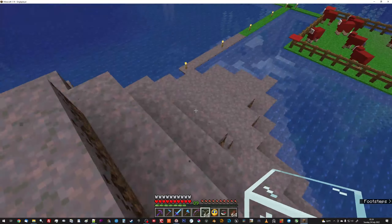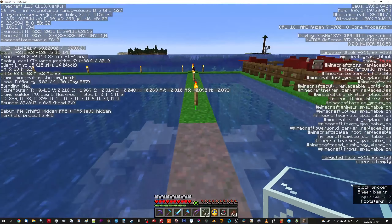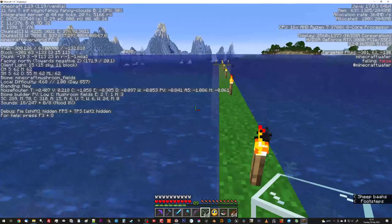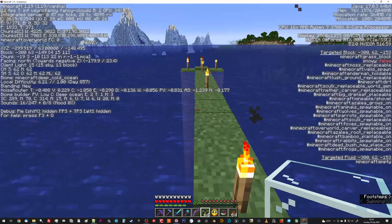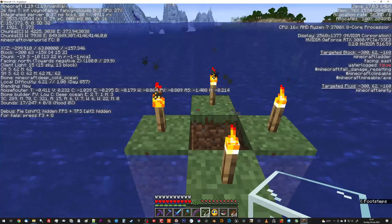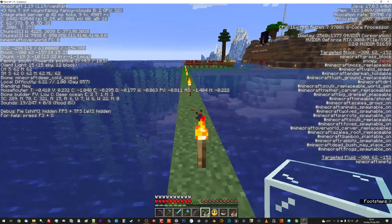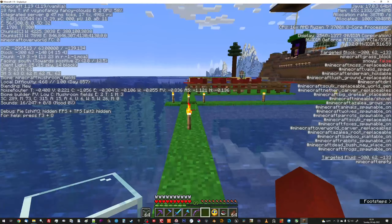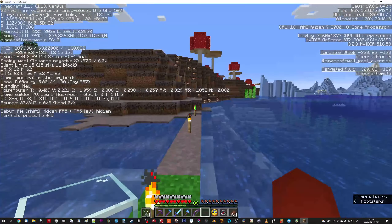I think if I get off of this island — because nothing spawns here — out here we should theoretically get monsters. We're still in mushroom fields; I wasn't expecting that at all. Deep ocean, okay. Do I have any — let me grab something out of the ender chest. Is that a squid killing itself? Is that how that works?